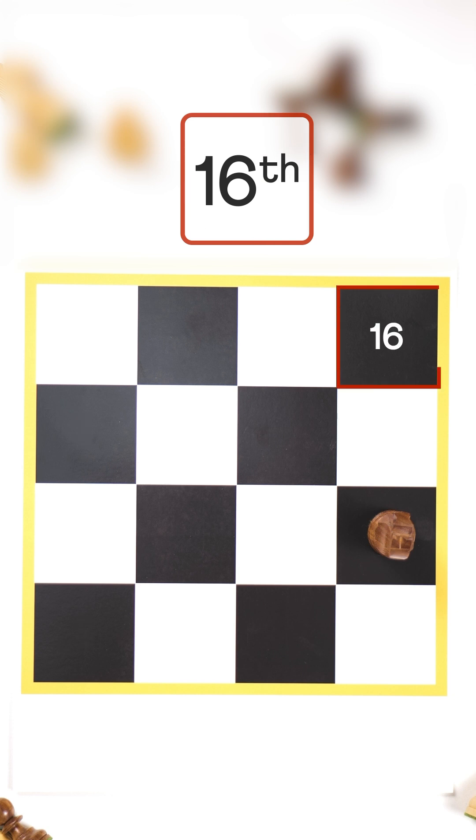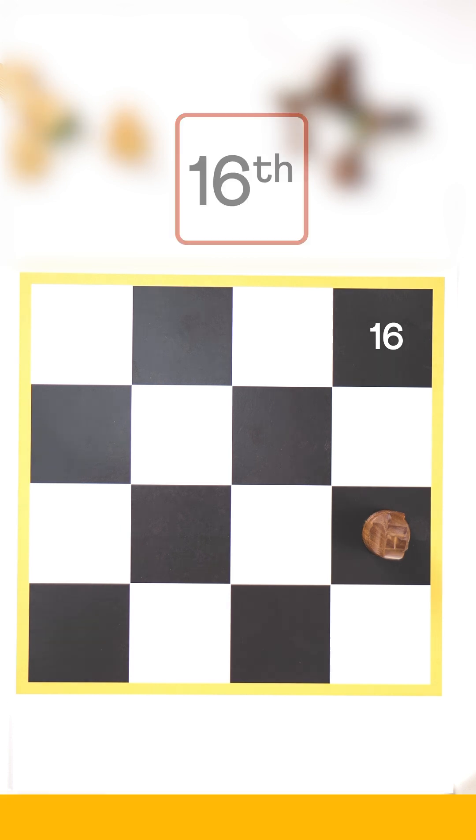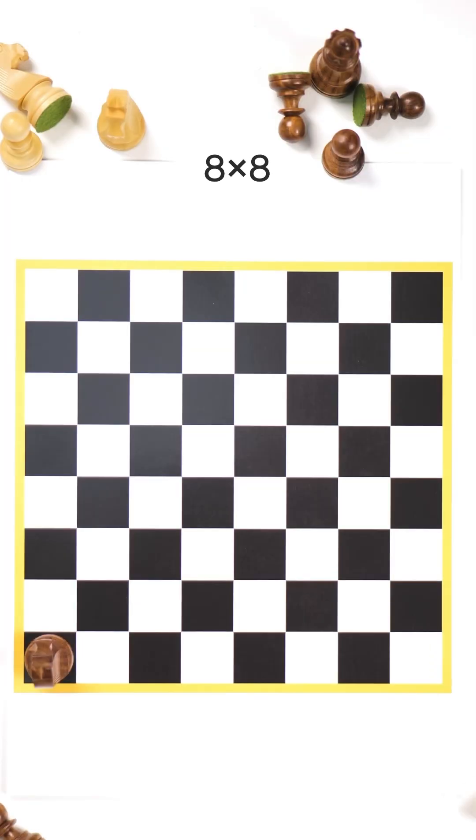But here, the 16th square is black. So the knight can never complete the tour on a 4x4 grid. Now, is the knight's tour possible here?